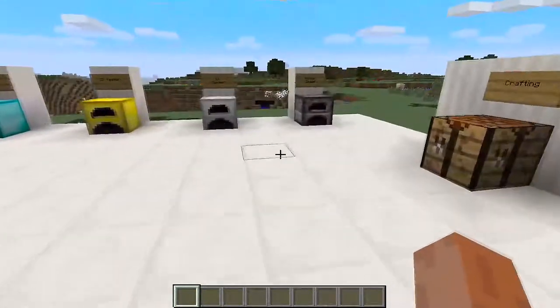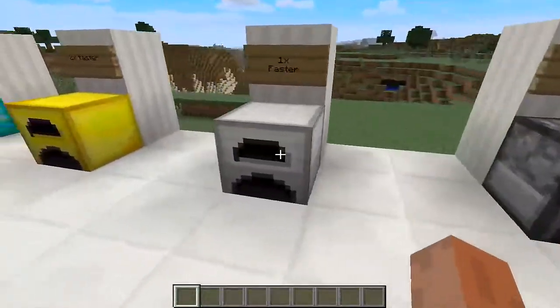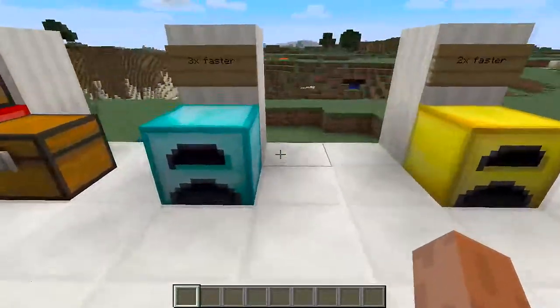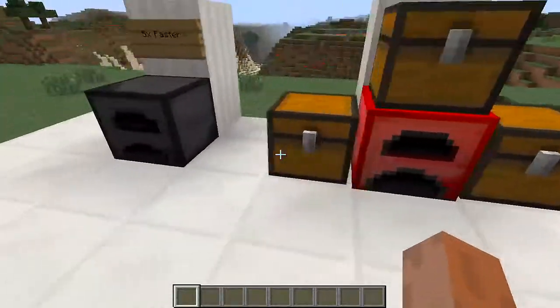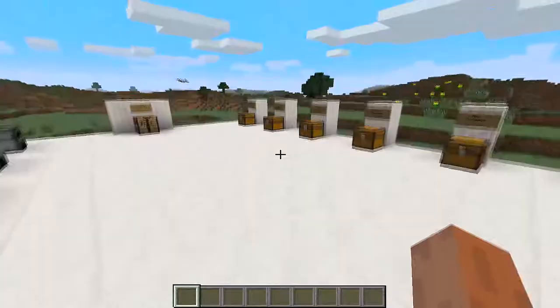So these are the furnaces right here. We got the normal furnace, the iron furnace, the gold furnace, the diamond furnace, the hell furnace, and the chest — I'll show you what that is for later — and the extreme furnace.